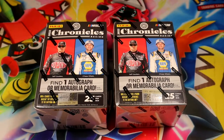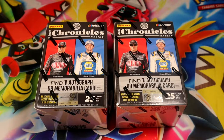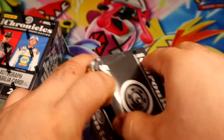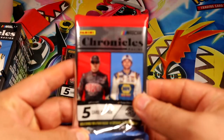Hey, what's going on guys! Today we're going to be opening two 2022 Chronicles Racing NASCAR blasters. One autograph or relic warranty per box, 25 cards per box, and they're around $27 per box — so a little over a dollar per card. They're definitely not cheap. Let's open box number one and let's do this.